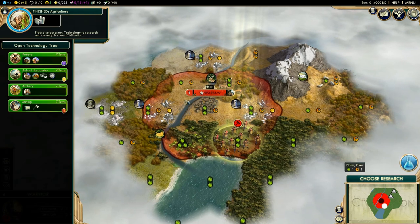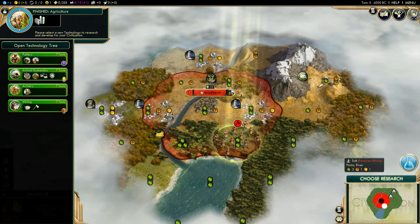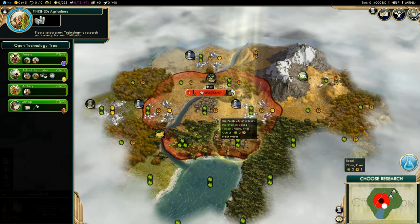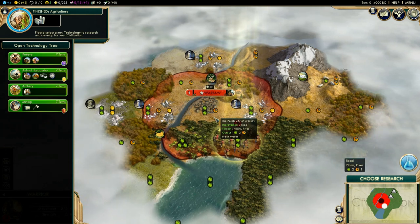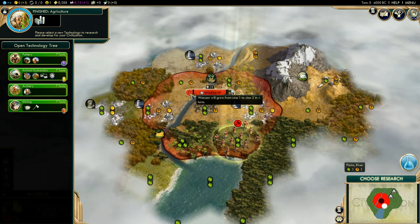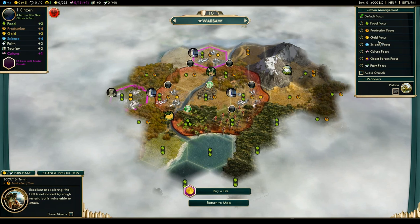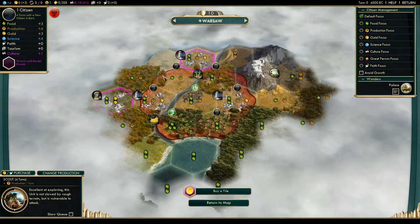The first thing we're going to make is a scout, and for research the first thing we want is animal husbandry for the pastures, but we're also going to need mining. For those who don't know, salt and marble are luxury resources. Every time you build a city or your population grows, your happiness goes down. If happiness gets below zero, growth basically slows to self-correct. Salt requires mining, marble requires masonry — so I'm going to research masonry and it'll do mining first, then masonry.